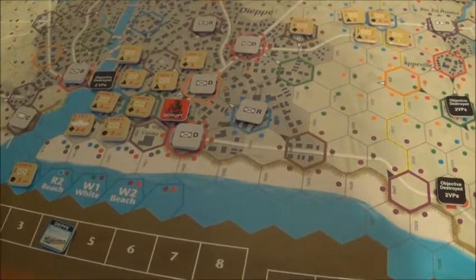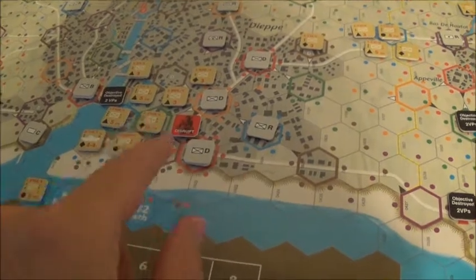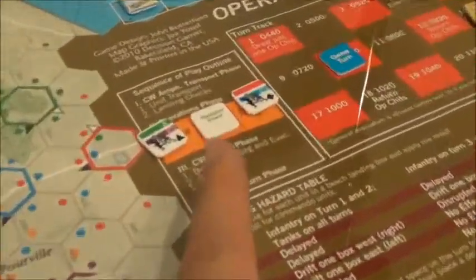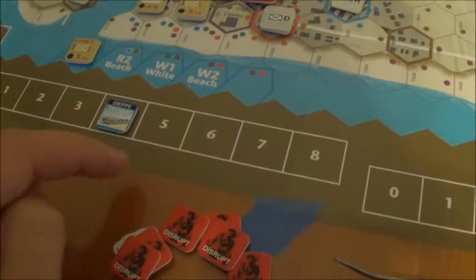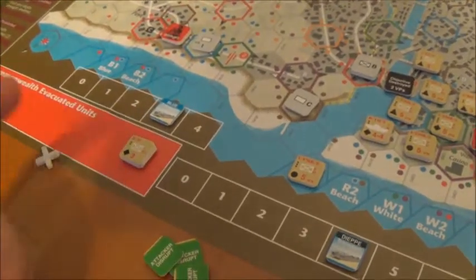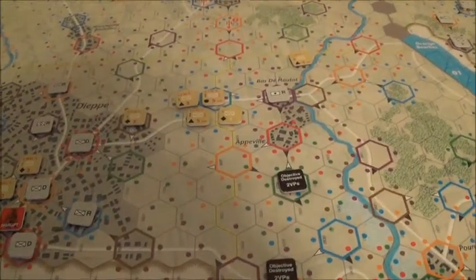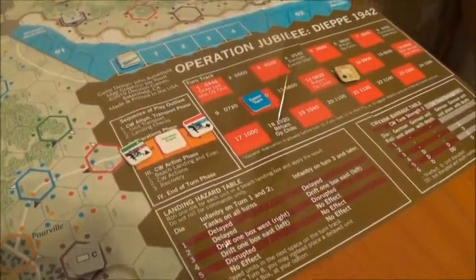A lot of the German positions are now being held by Commonwealth forces, so they're keeping a decent line open. I rolled a random event — the only one I've rolled — which is miscommunication. One of the beaches loses a transportation point; they called for evacuation before anyone was even there and some of the ships took off. So that's how it stands, right in the middle of turn 10.